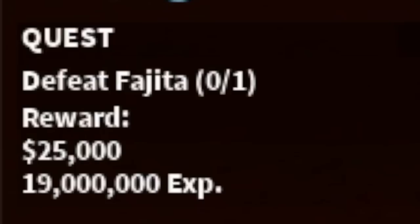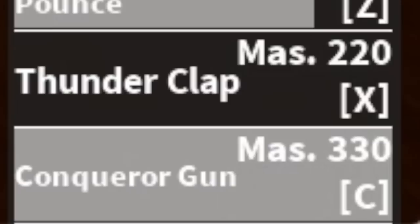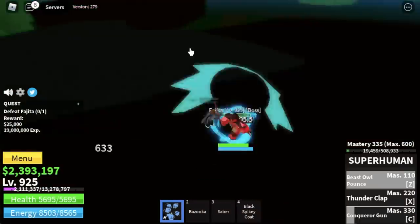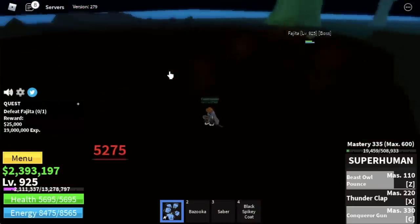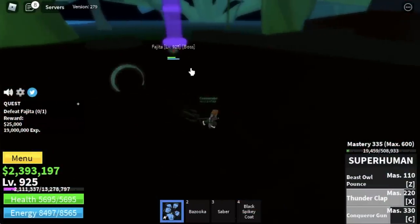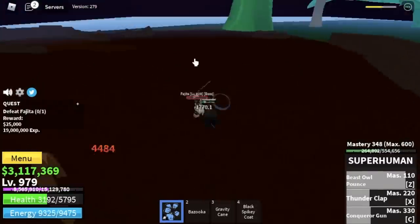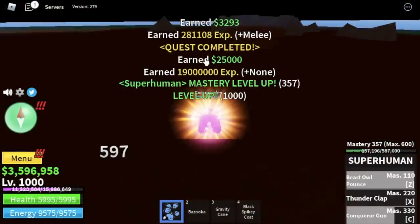If you followed my strategy, you will be unlocking your C skill here — the Conqueror's Gun. There's a high chance that you will get hit, so every time you use your skill, make sure to just create distance. We're gonna do server hop until you reach level 1000. We're gonna skip the zombies and the vampires.